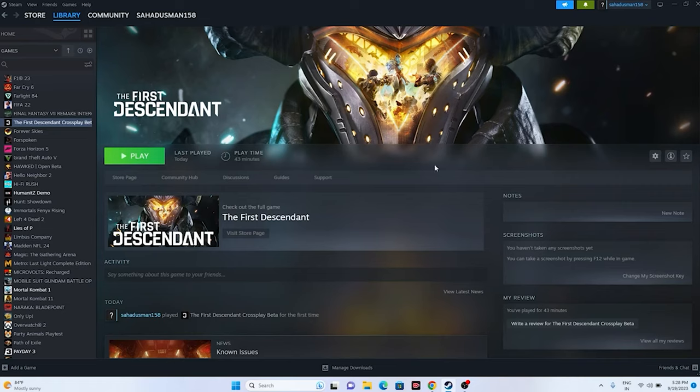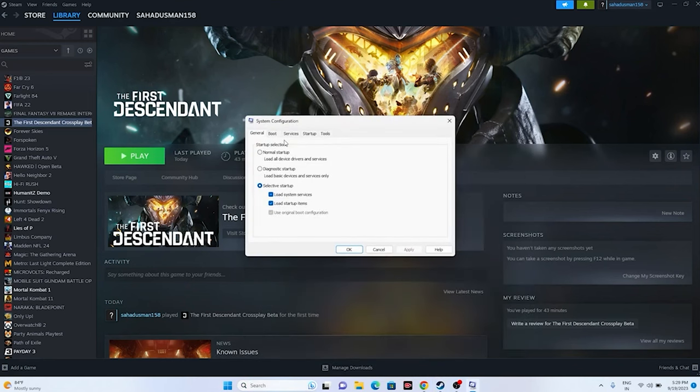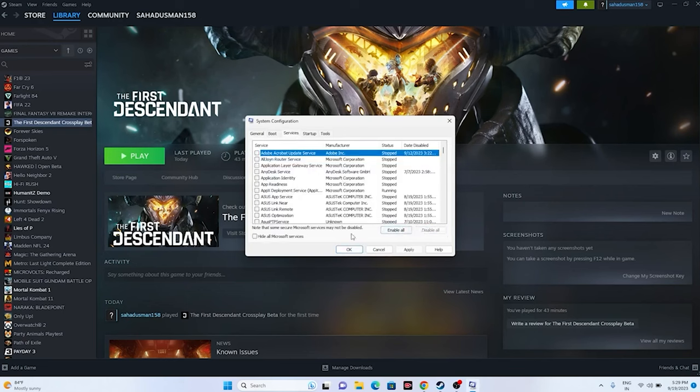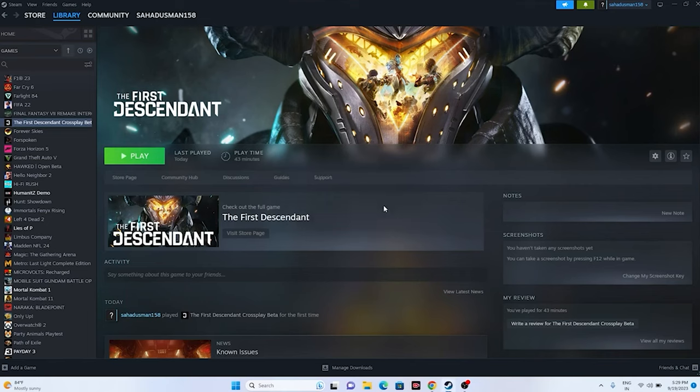Next, perform a Clean Boot. Go to System Configuration in the search, go to Services, click Disable All, then Hide All Microsoft Services, click Apply and OK. You'll be asked to restart — click Restart, or Exit Without Restart if you prefer.